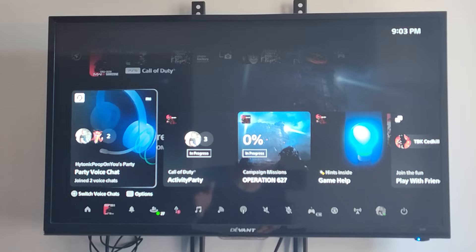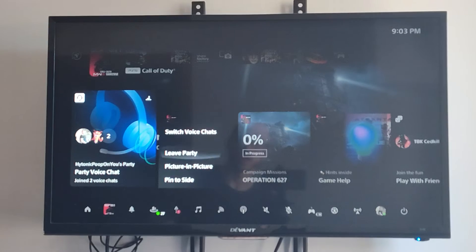And you'll see your party chat open up. So I can see my party chat right here. Then press Options on it.